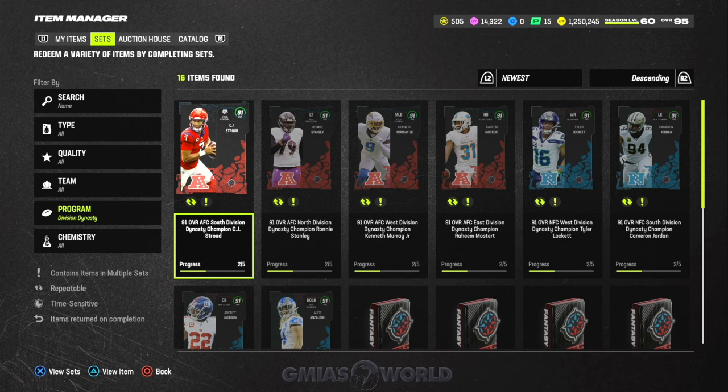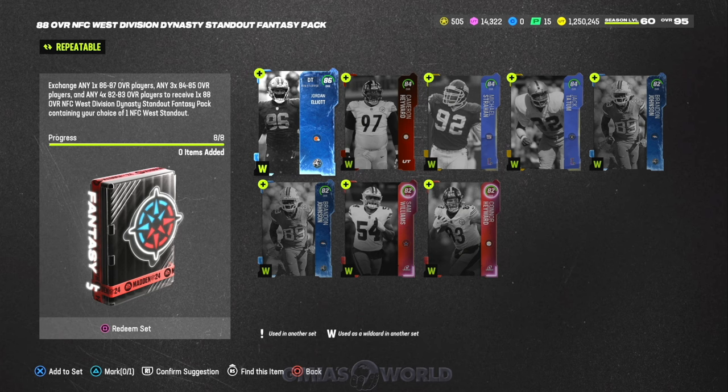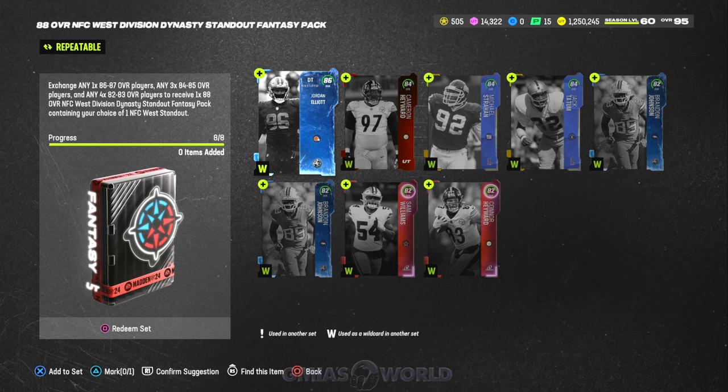Now that we understand the specific part of the program, going back to Division Dynasty — this was the last part of the actual program. EA Sports has two options: they can either make us use these 91s to create another card that goes into the champion set, or they can just let us use these 91s in the set directly. Regardless of which way they do it, you're going to probably need some of these lesser items.